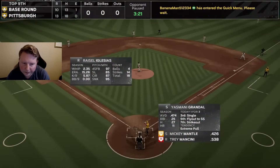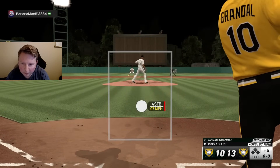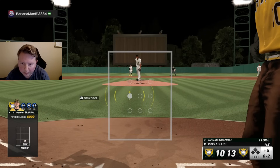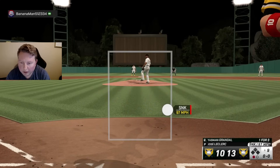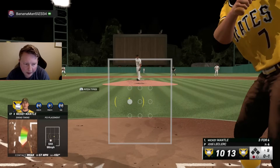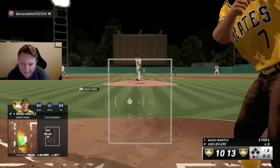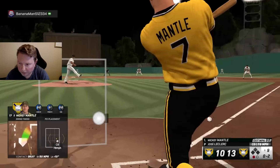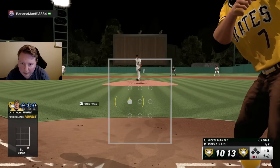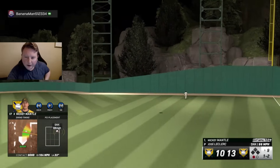We're gonna have to do it against Jose LeClerc on Legend. Four-seam right down the middle first pitch — we weren't ready. LeClerc has a lot of sinker changeup and we do have the shift on, so it's hard to swing at inside pitches early in the count. That is just great sequencing — I feel very deflated. This is a spot where I should probably pause the game to collect myself. Can't get caught looking here for sure — and we did not get caught looking. Mickey Mantle makes it a two run game.